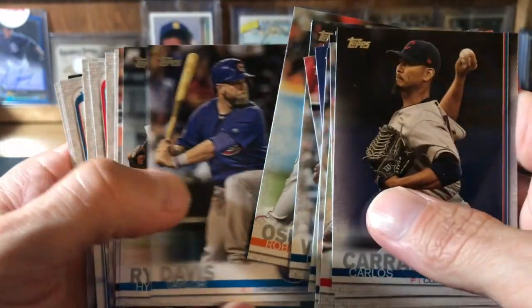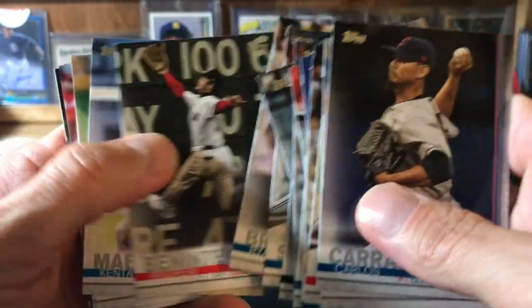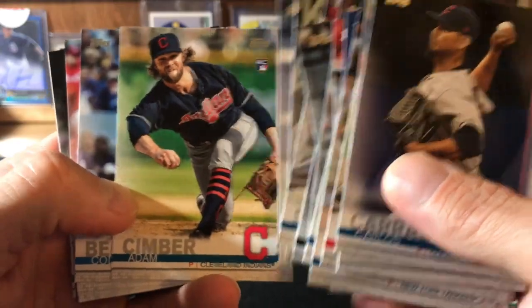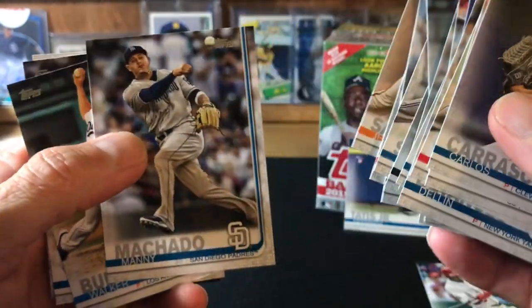This hanger pack could have been better. That first rack pack, gosh, that was awesome, cannot beat that. Ben Tendi. Adam Simber, what a cool picture. I'll go back and check these for short prints on the codes and stuff — usually you can tell pretty well just based on the type of photography.